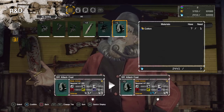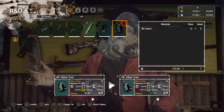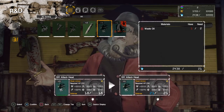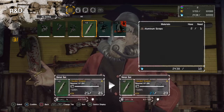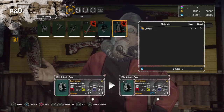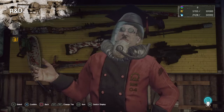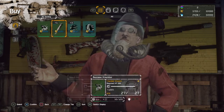The DIY attack coat costs one piece of cotton to level up, so I'll probably be able to level that up pretty quickly. The DIY attack head requires two waste oil now to level up to its plus four. I can level up the metal bat because I picked up some aluminum scraps. Because this equipment is still low in upgrade it doesn't cost that much time to complete, but that'll get a lot more as we continue on — in fact it'll start getting kind of ridiculous pretty soon.